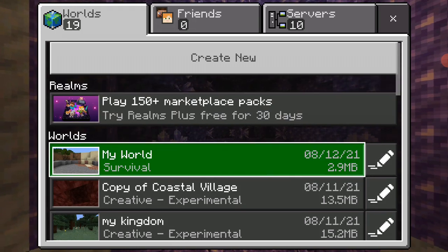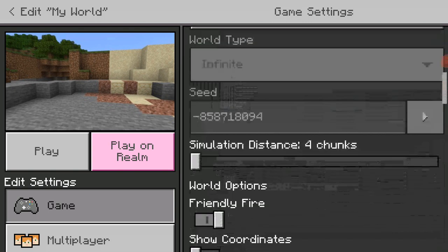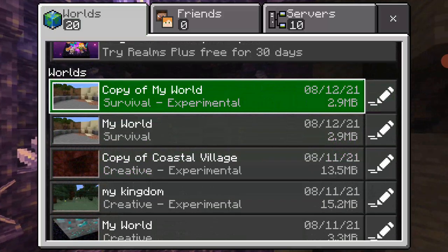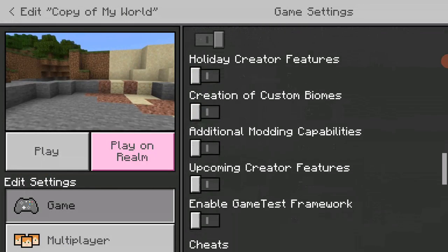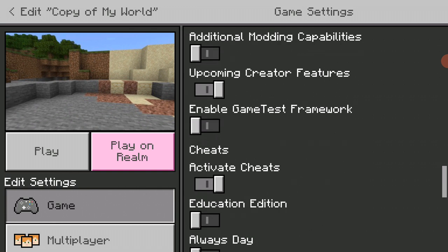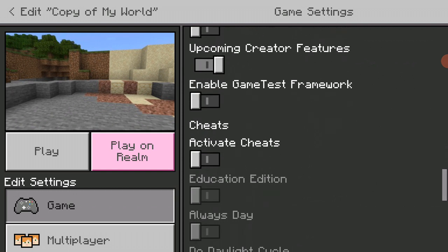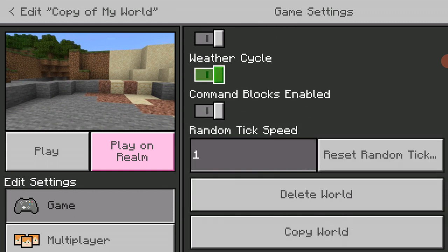Hey guys, today we'll be playing Minecraft and surviving day three on our world. As you can see, we got a ton of things. I copied my world, and if we edit this we can add a few more things — custom biomes, upcoming creator features. I'll activate cheats and keep inventory. Yeah, let's play.